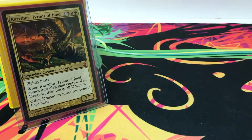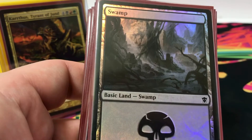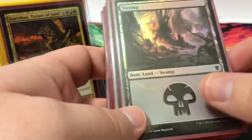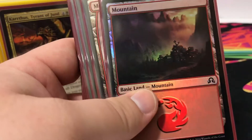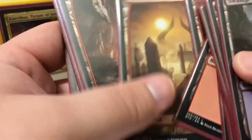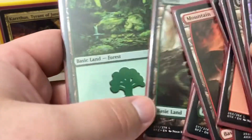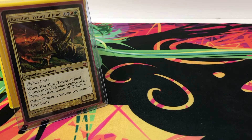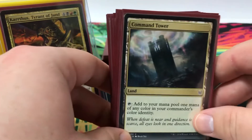Let me get a more manageable pile. First, basic lands: I have five full-art swamps, seven mountains, and five forests.